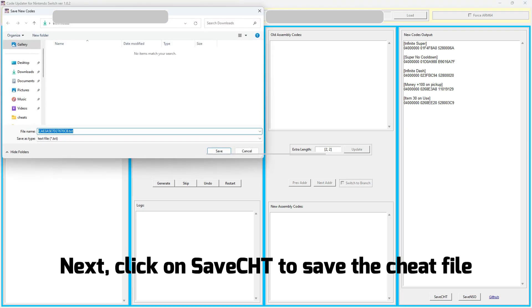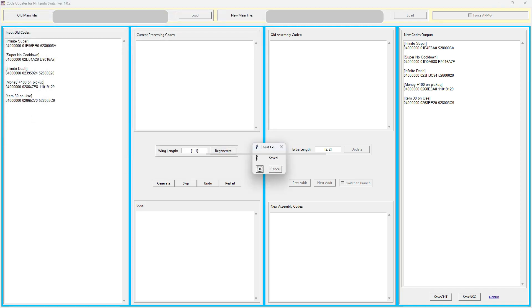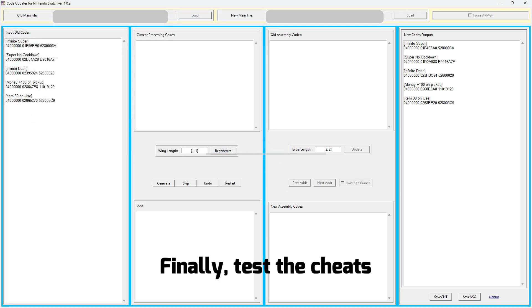Next, click on Save CHT to save the cheat file. Finally, test the cheats.